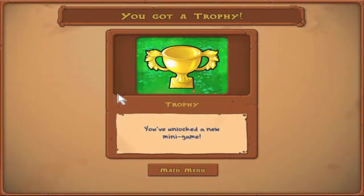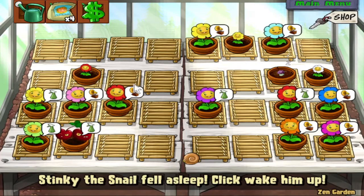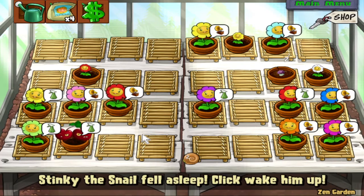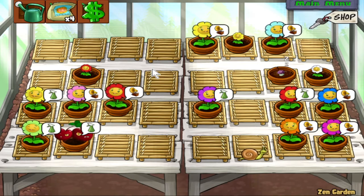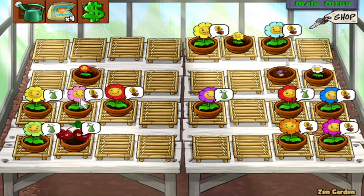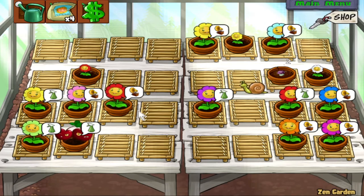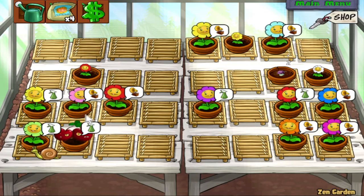Beautiful — we've unlocked another minigame. So Portal Combat, Column Like You See 'Em, Bobsled Bonanza — those are ones I'm very familiar with. Alright, but that'll do it for the minigames for this episode. We go back to Zen Garden — Stinky the Snail fell asleep; click to wake him up. So this is Stinky's main gimmick: Stinky will fall asleep pretty frequently — normally he will fall asleep after a couple of minutes, but if you give him the power-up he stays awake for hours, and the power-up will also make him very fast.